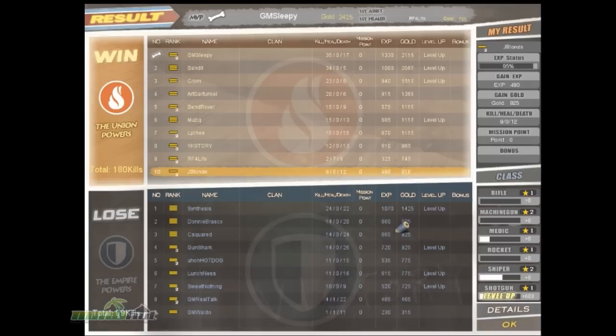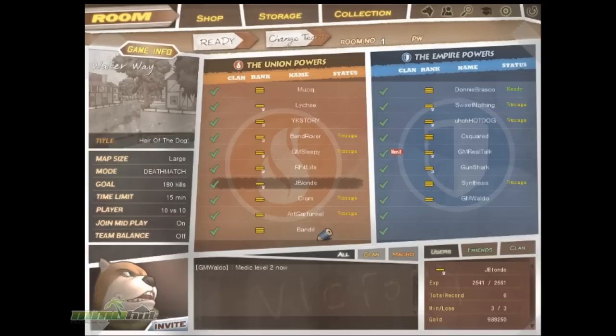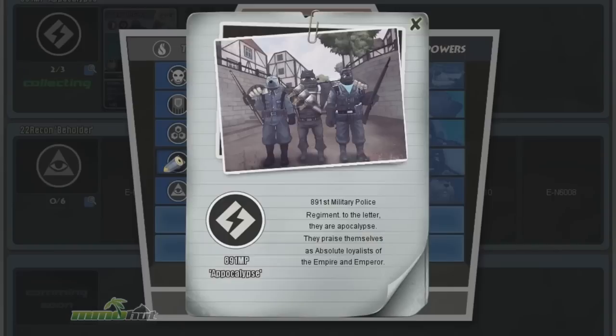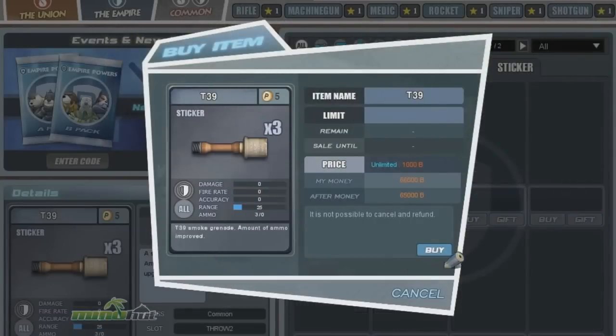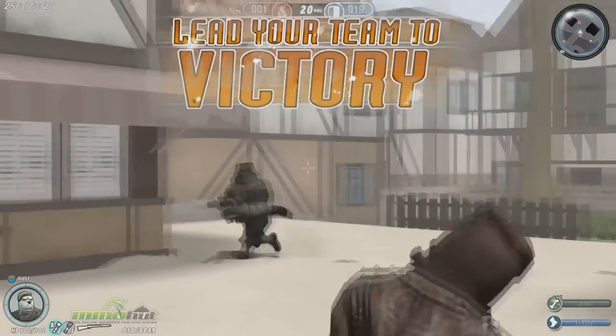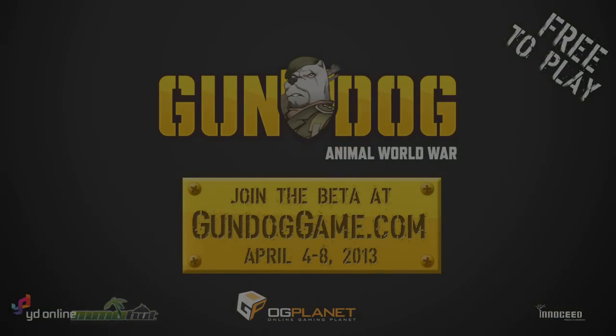Well, the game's looking good and it is a couple days before the closed beta. This is our first round of beta — we wanted to make sure that anybody who wants to get in can come and play. We're just opening the gates from April 4th to the 8th. Come play, enjoy the game, try stuff out, let us know what you liked and what you didn't like — that way we can turn this into the best possible game we can make. That's about all we have for Gundog. For more info, head over to gundog.ogplanet.com or check out the game profile at mmoha.com. Thanks for showing us the game! I'm James Blonde — see you out there, gamers.